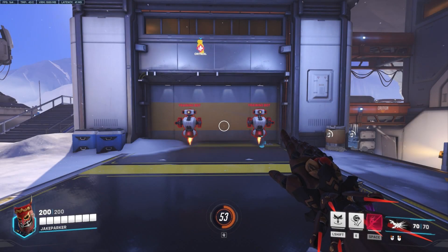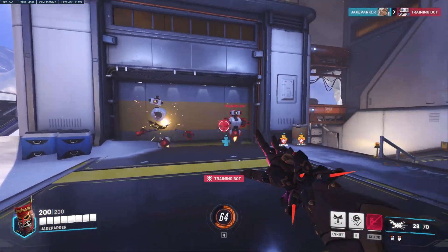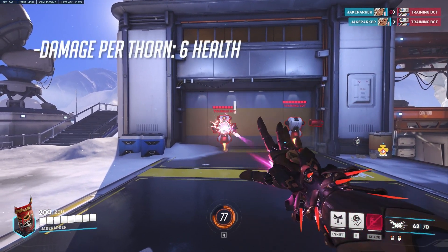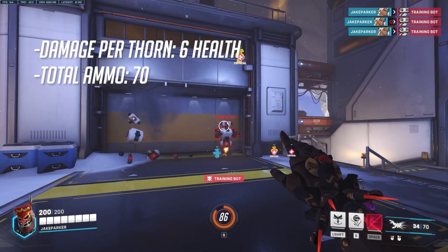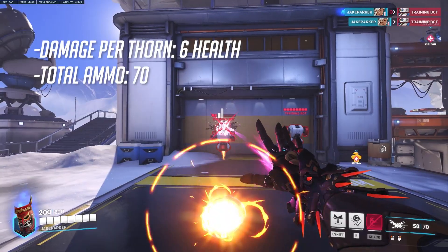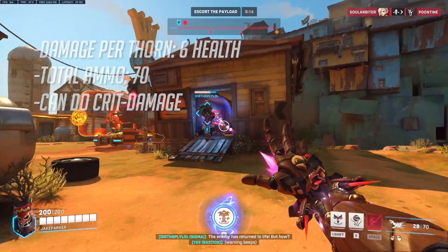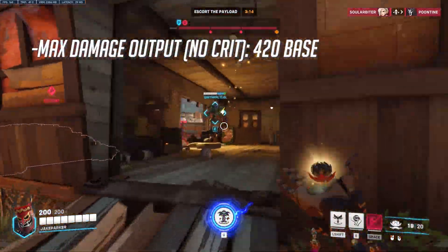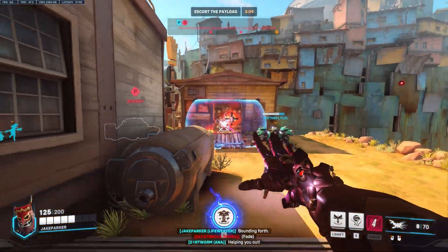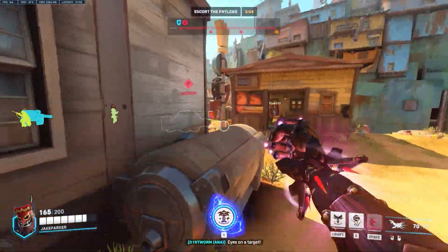Thorn Volley is Lifeweaver's DPS attack where Thorn projectiles rapidly appear from Lifeweaver's hand in sets of two and travel toward the target with moderate speed. Each Thorn does 6 damage, up from 5 last season, with a total ammo of 70, up from 60 last season. Thorn Volley can also provide critical damage on headshots. This means Lifeweaver can deal as much as 420 base damage or more in one Thorn Volley — more than enough to take out every enemy DPS player in the game.